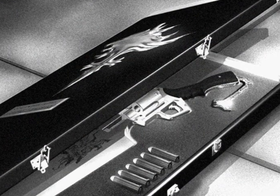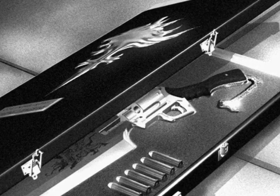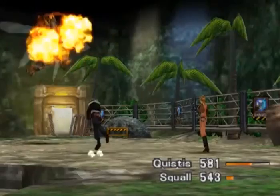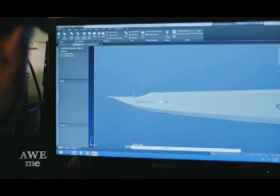Gunblades are freaking awesome. This weapon was also designed by Nomura with the aim to make the battles more dynamic — specifically the timing of a button press on attacking. At the time, Nomura was into silver accessories, but upon thinking back, he stated that the gunblade has a rather odd appearance. Well, I think it looks awesome. What I wouldn't give to rock up to work with a gunblade in my hand — well, actually, it's kind of possible.